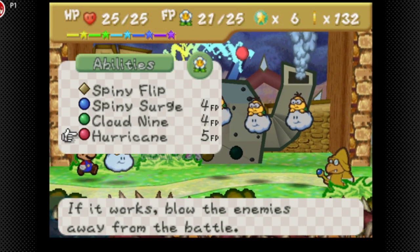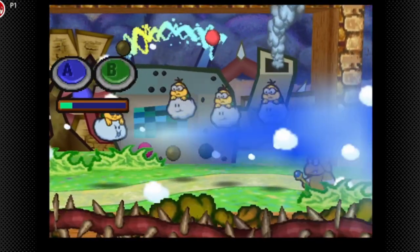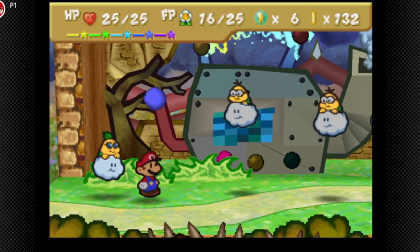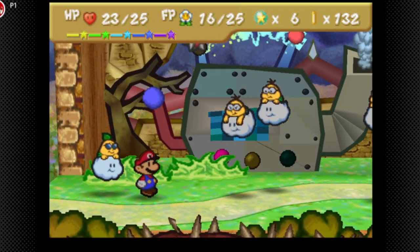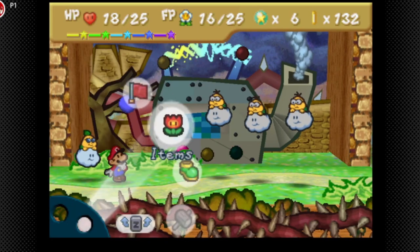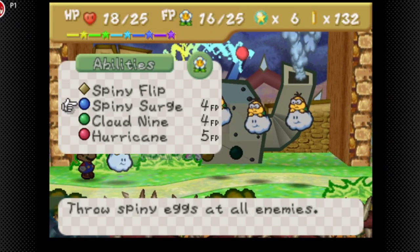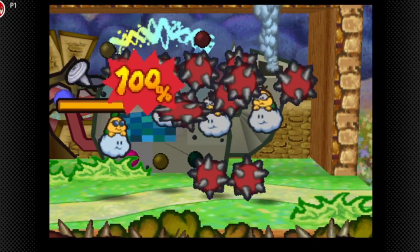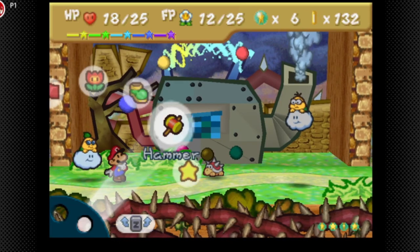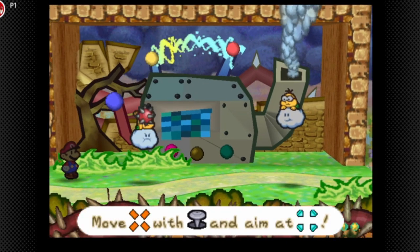Let's try using Hurricane — if we use Hurricane it blows the enemies away. We hit A and B repeatedly. It didn't quite work — it blew away the Magic Koopa but not all of them. If we use a jump attack and Spiny Surge... take out two of them and one more. Let's check them out — we're not gonna get much star points out of this though.